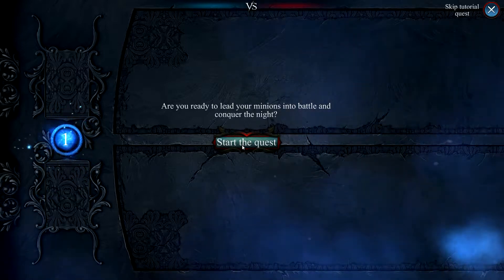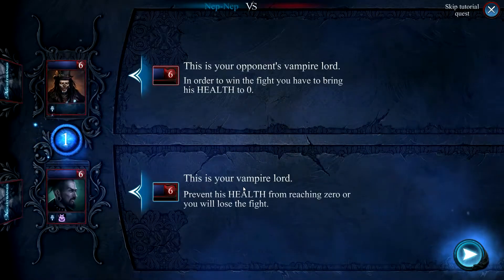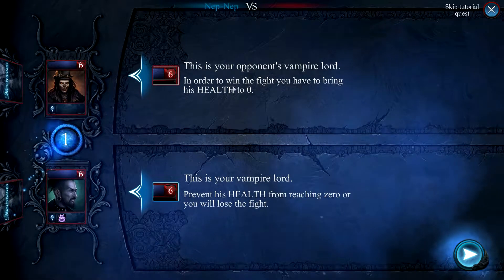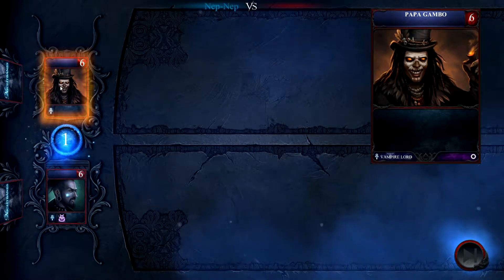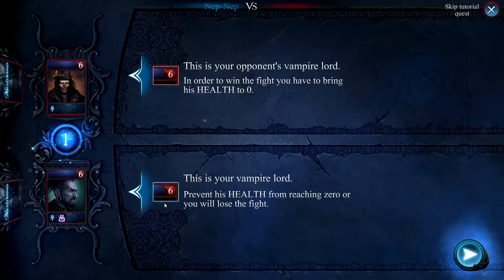Are you ready to lead your minions into battle and conquer the night? Yes, let's begin. This is your opponent, Vampire Lord. In order to win the fight, you have to bring his health to zero. So we have Papa Gambo versus Sid the Vengeful, who is my Vampire Lord.